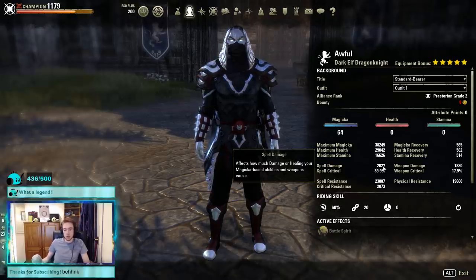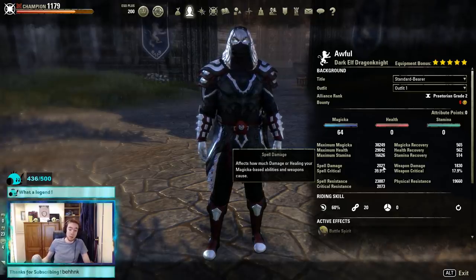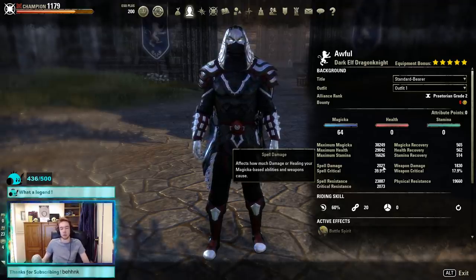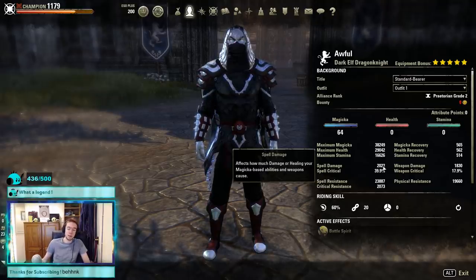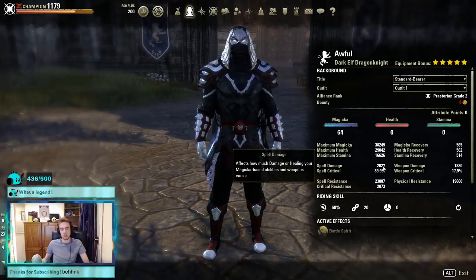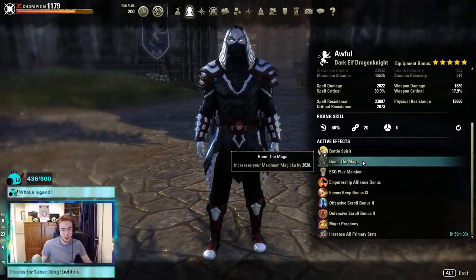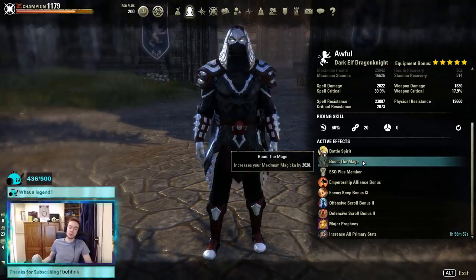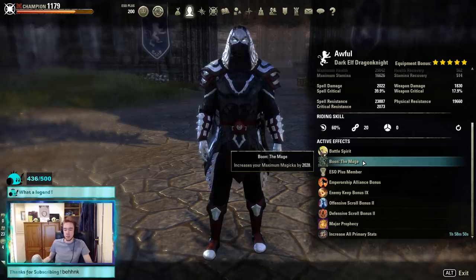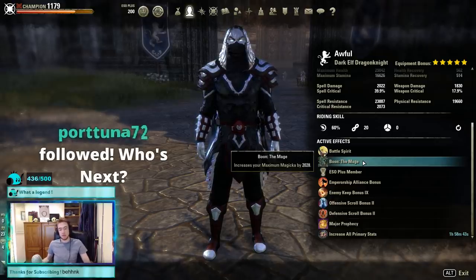Magicka recovery looks awful but you don't need regen at all — Elemental Drain, heavy armor, and the reduced cost completely sustains you, especially with that infused magicka ice staff glyph. Once you try it you'll realize just how much sustain there is — I almost over-sustain. Spell crit is 40% on a strong campaign right now; it's normally around 32%. We're using the Mage Mundus — you could use the Apprentice, but I think the Mage is nicer for overall stat pool and sustain. We are not a vampire — fire damage from light attacks is high this patch so I wouldn't advise it.